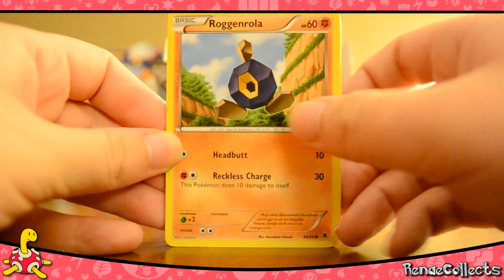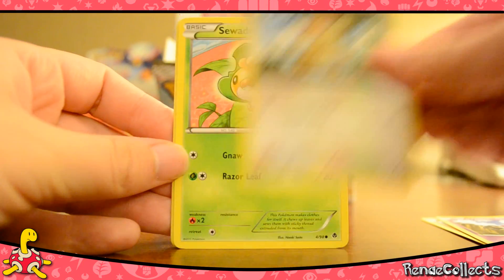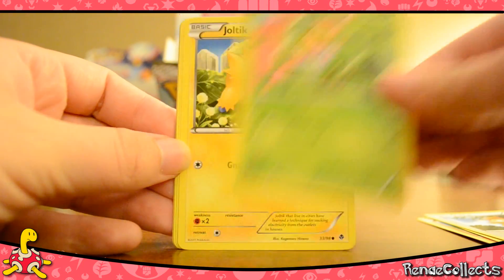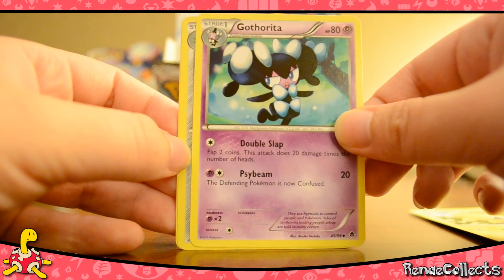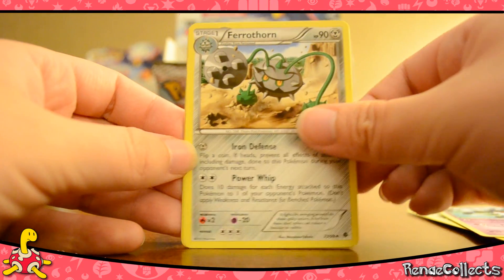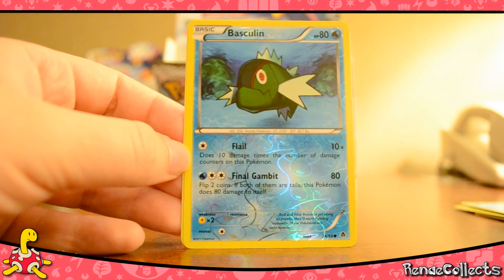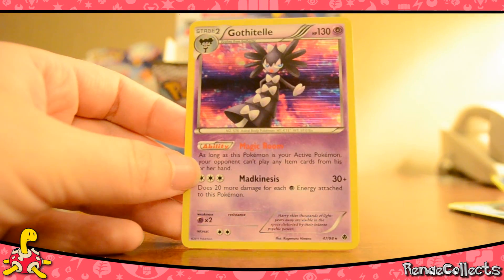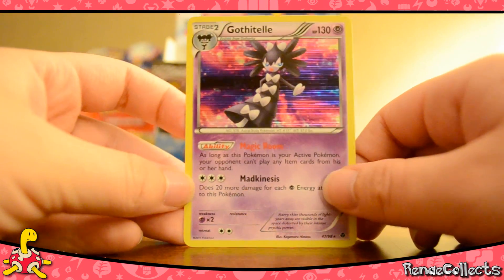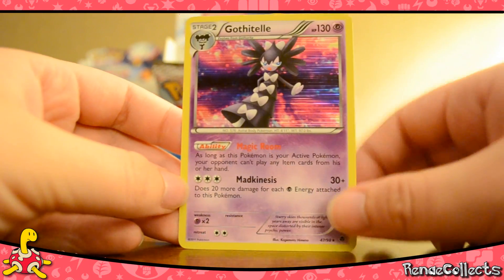We got a Roggenrola, Woobat, Patrat, Seadwaddle, Joltik, Gotharita, Ferrothorn, Basculin, Reverse Basculin, the other Basculin, and a Gothitelle holo. It's not bad — I already got one, but a nice-looking card.